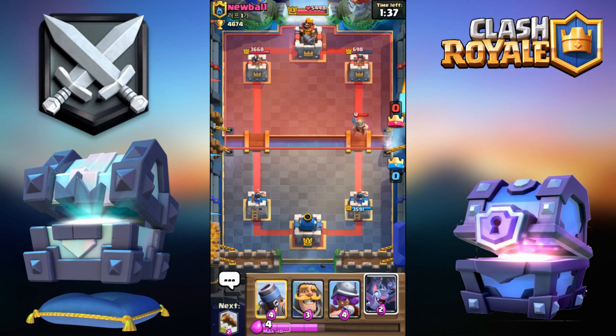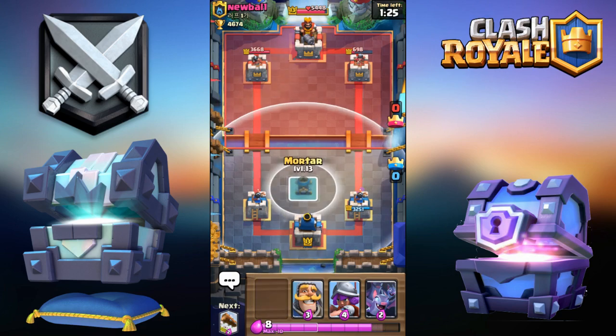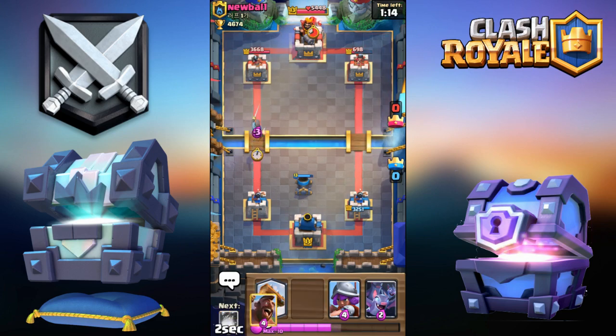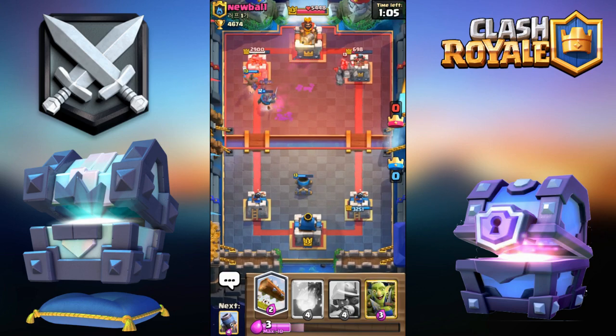I'm just gonna ignore the Miner since I'm really low on elixir — I don't want to spend that much just for a couple Miner hits when it could come back to haunt me. I'll go more defensive since I'm at full elixir. Once he goes Golem I'm gonna go Knight, Hog and Bats. I'm going all in with my elixir — this is a huge risk but I'm taking it. The Mortar takes care of the Goblin Gang. Please take down that left tower!